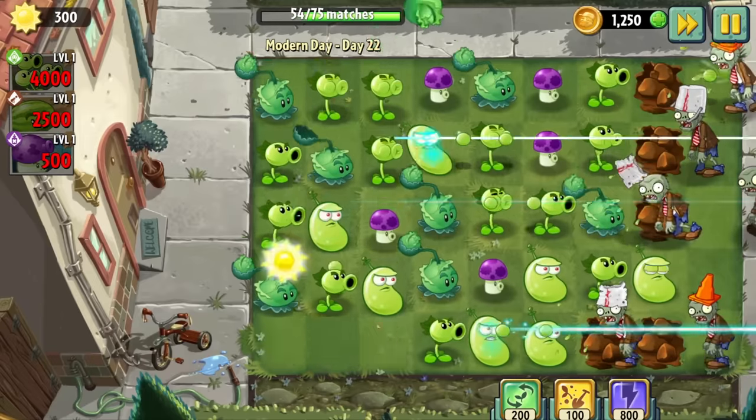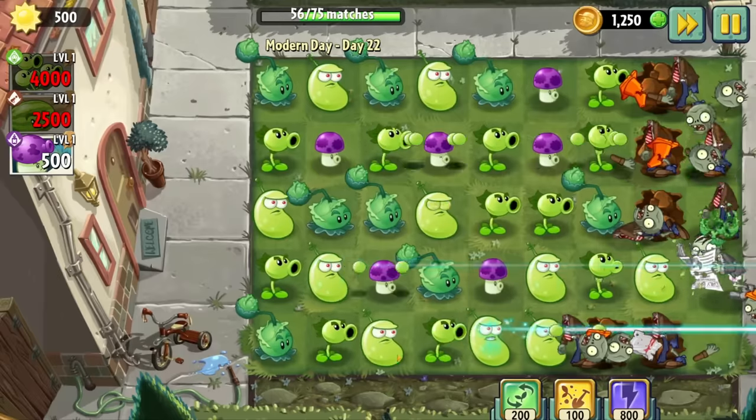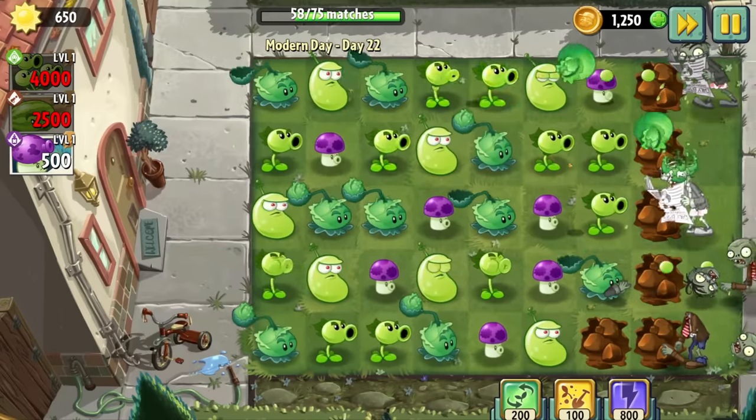Day 22 is another round of Bejeweled but requires half the matches as the last one and doesn't spawn newspaper zombies. Please let me know what the design philosophy is behind having difficult level spikes in the middle of the game and far easier levels at the end, because the game does it so much I don't get it.